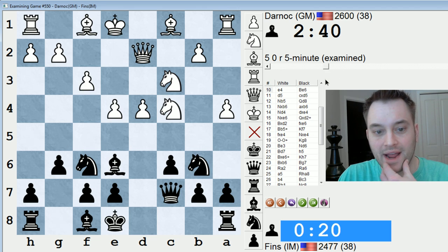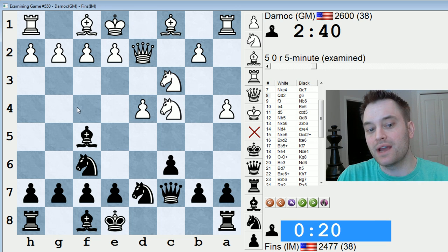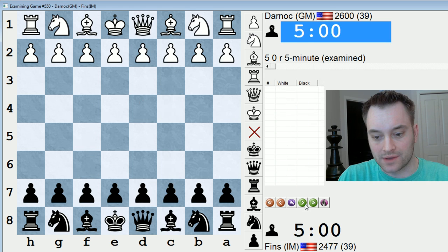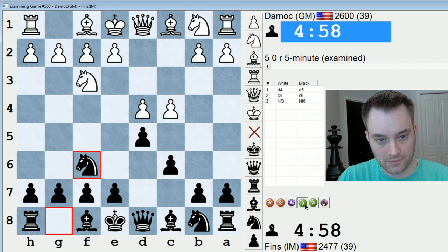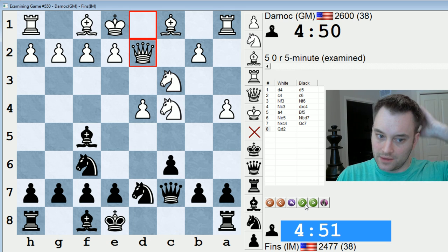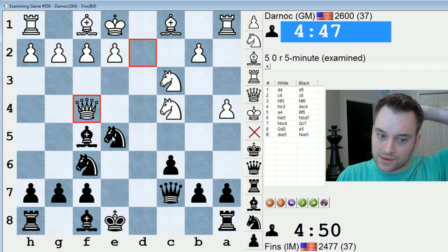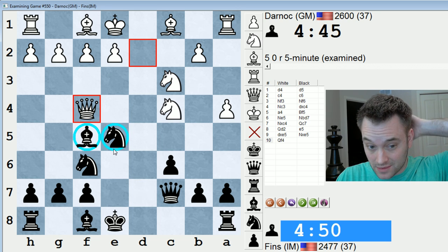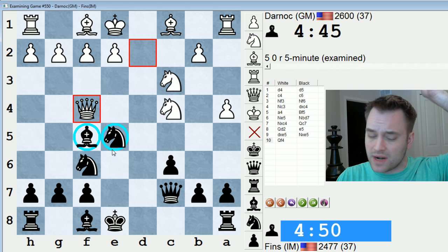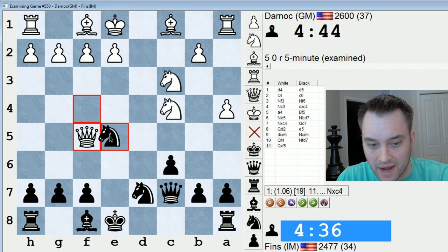He played a sideline that I actually looked at recently, but I completely forgot what to do against it — this queen d2 move. I believe the idea is to go queen f4. Let me go back and look at this. So if black plays the typical move e5, then there's take, take, and I think queen f4 is attacking both these pieces and winning a piece. Let me just confirm that with the engine. Yeah, this is bad — if not winning a piece, then it's just bad for black.